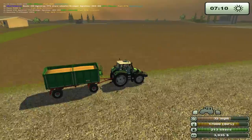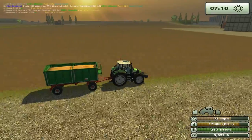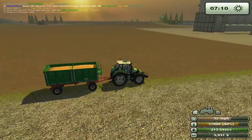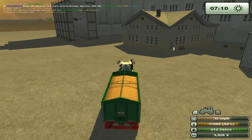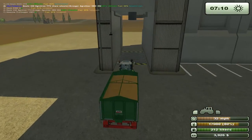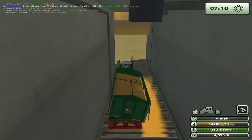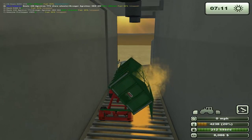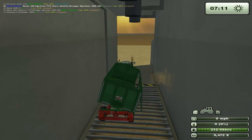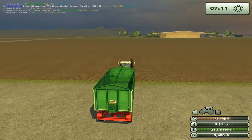I'm thinking this field here might be a great field to buy and put wheat in, because it's right there by the mill. My hired worker is at 34% of wheat — let's stop and empty out. Get that money up. We're at almost 10,000. Let's head back to the farm.